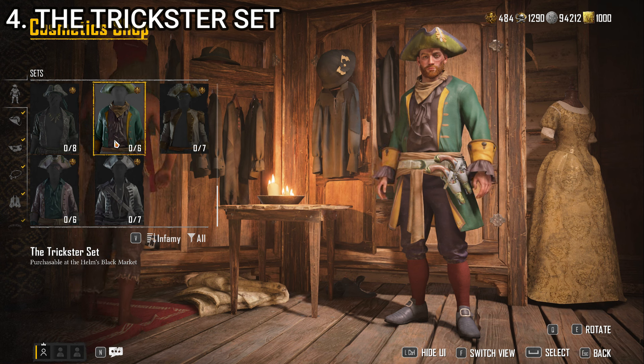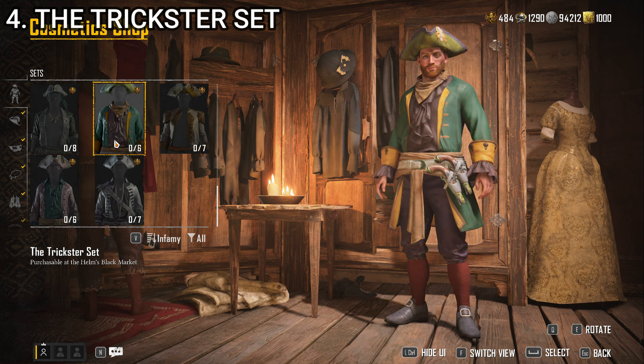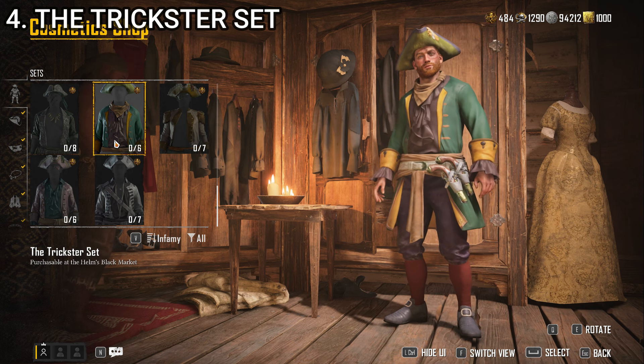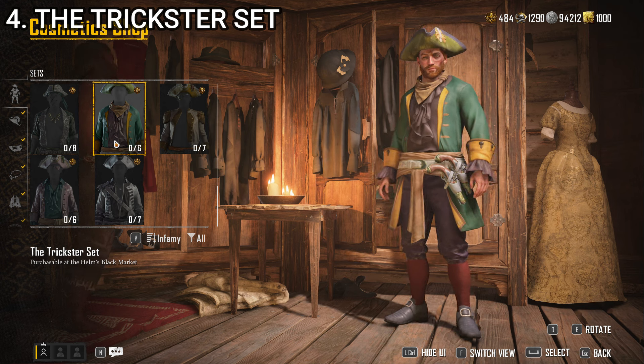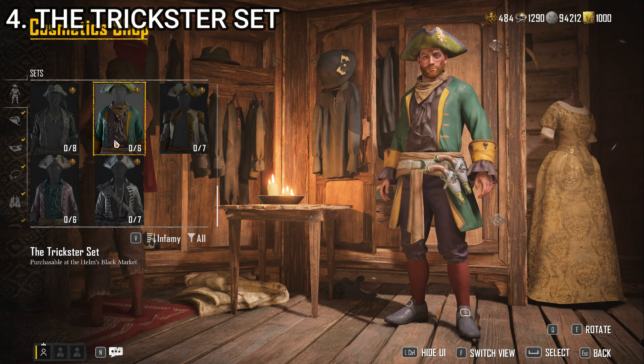At number 4, we have the Trickster set. This is one that works both as it is, and a lot of the items are good for other outfits. I particularly like the belt — it has two pistols on it, which is very cool and an excellent element for other outfits. The purple and green reminds me of the Joker, and maybe that's what they were going for with the whole trickster thing. It's definitely a full and complete outfit and something that is believable for both a pirate and a captain. If I'm putting it together, I'd probably swap out the shoes for boots, but honestly it's a solid enough uniform, which makes sense why I rated it so highly. That's number 4.